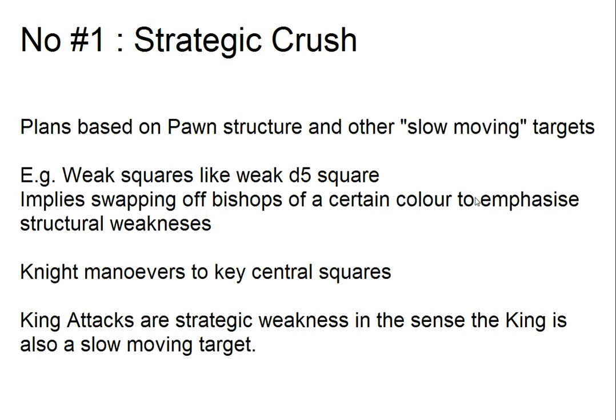The first one is what I call strategic crush, which I mention a lot in my live commentary videos. It's really the slow-moving targets which provide more fixed points for longer term plans. So the opponent might have a weak d5 square, so you might try and exchange off the knight-square bishops to exploit that, get a knight to d5. You can do lots of long-term knight maneuvers. It affects which pieces to keep on and off.